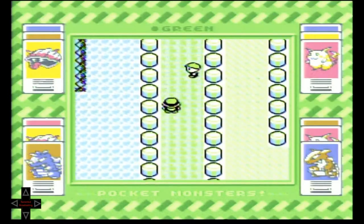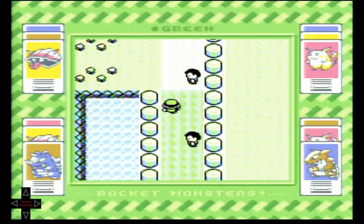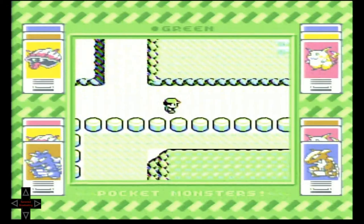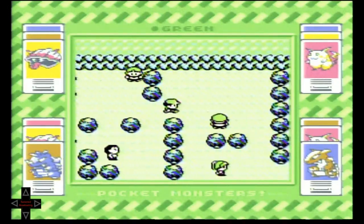Now head up to the Nugget Bridge. That area to the left with that little rocky ledge is the area with Abra. Go a little farther across the path — I knocked out these trainers a little earlier for this.